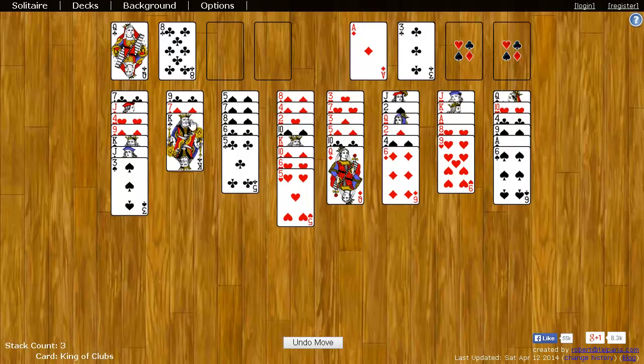So if you ever empty a pile completely of cards and there's an empty spot, you can fill that empty spot with any card.